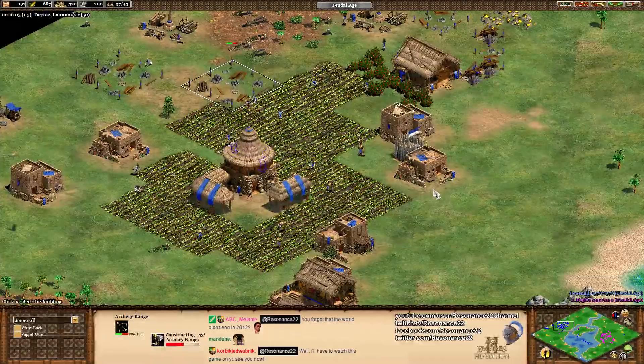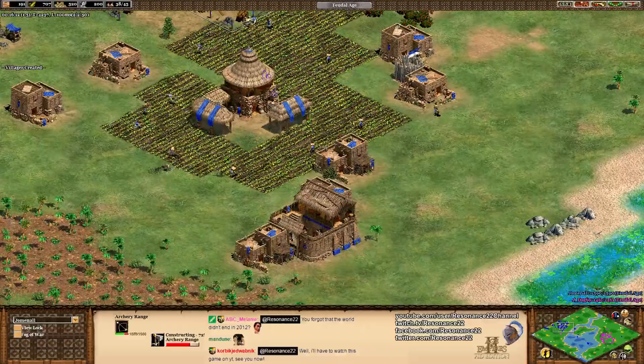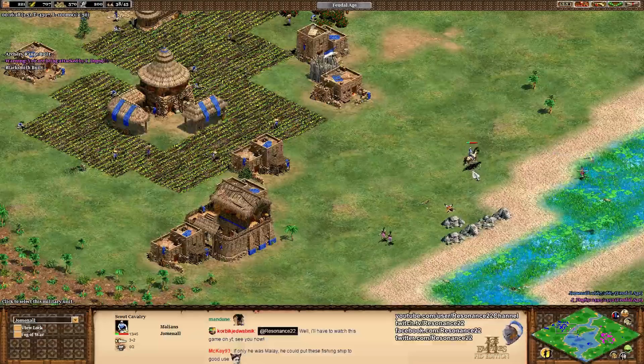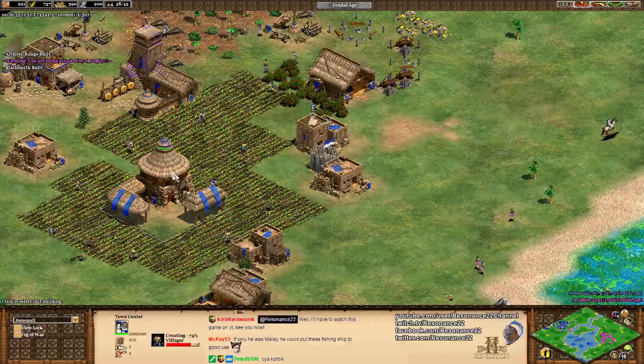J-Dog is applying some pressure with a little makeshift wall off from Blue. Blue is going for an Archer Range and Blacksmith. There are a lot of idle villagers. J-Dog has set himself up to go to Castle Age fairly soon. Is Jomnal going to go Drush into fast Castle? He just might be. Jomnal picks off a free archer — great control, recognizing that in the early game every single unit matters. It's great to see J-Dog holding on in the early game and that the Malians aren't really getting the leverage of their strong bonuses.